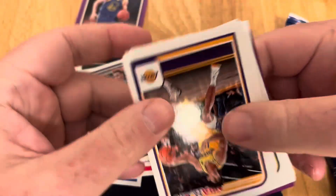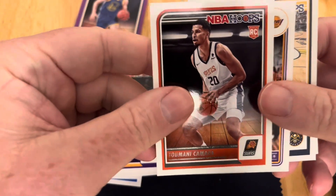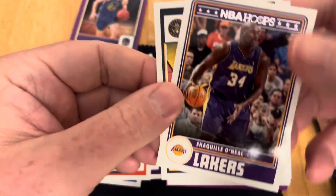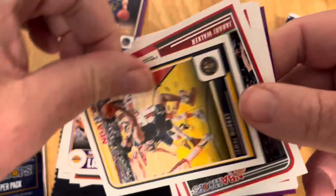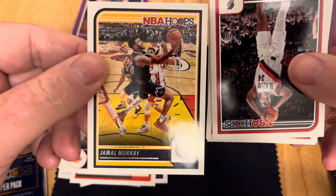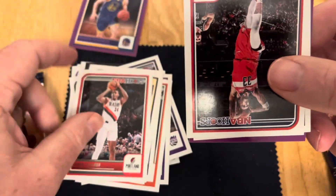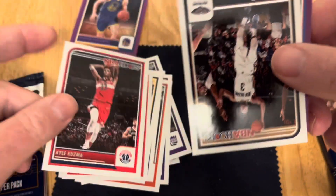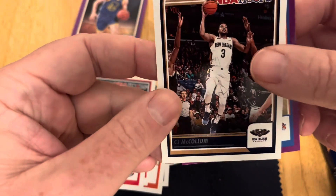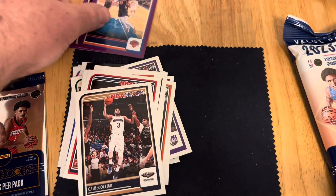This is the third pack. Max Christie, Kamara, Shaq on the Legends, Jamal Murray, Walker, Kuzma, and then McCollum, and then Julius Randle on the purple.